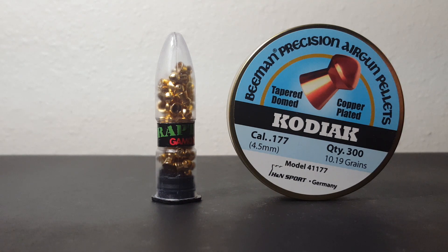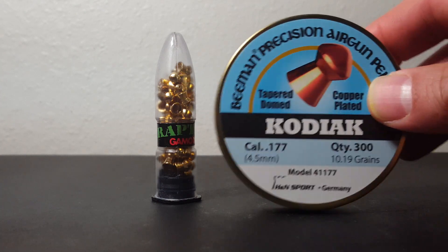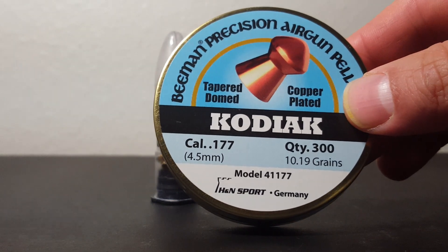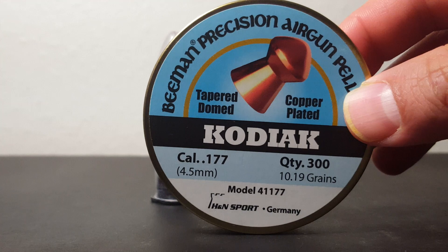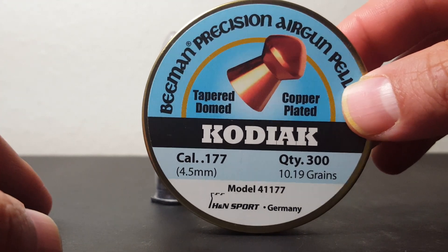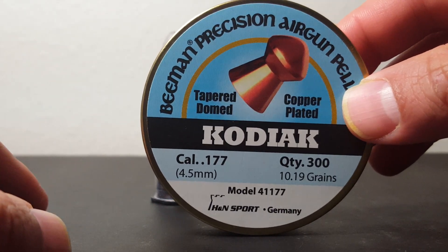So the Kodiak also goes by the name Barracuda Power. It is coated in copper — they call it power coating — and it makes it very fast with straight-line flight, compared to other similar pellets that drop faster. Their point of impact drops faster with other pellets, but the Kodiak flies very fast, straight lines, like the rest of their power-coated ammo.